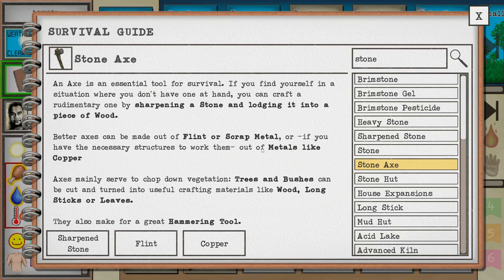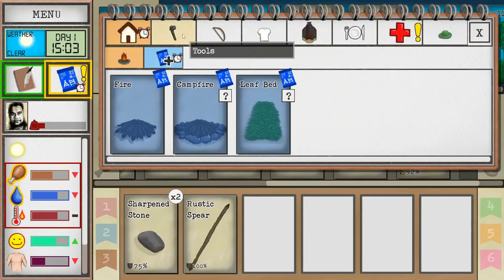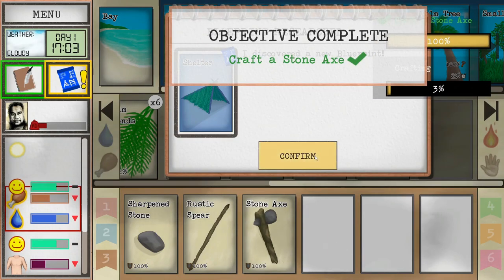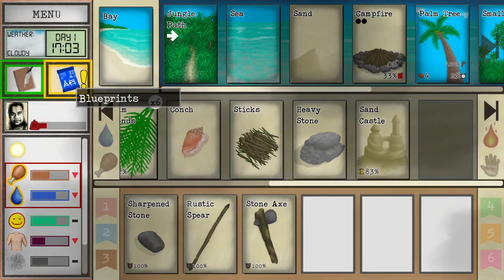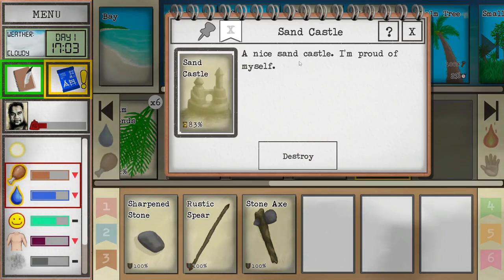If you have necessary structures to work metals like copper - I assume like smelters. Axes mainly serve to chop down vegetation. The best way I think is to go here in the blueprints to 'stone axe' - if you know it then you can literally just fill the items and build it. That's why we wanted that second wood piece. Very nice. So we've completed another objective. Oh, it's getting pretty late - it's 5 PM already. Time really flies when you're having fun. Oh look, there's our sandcastle!